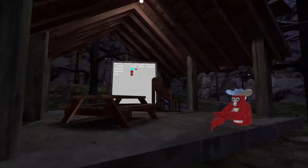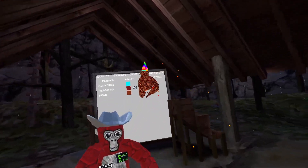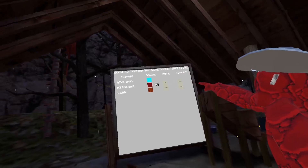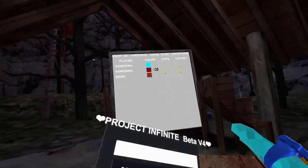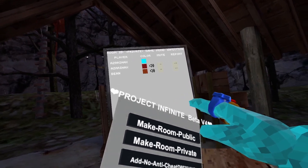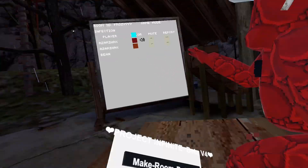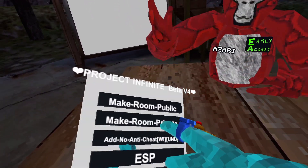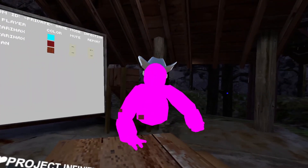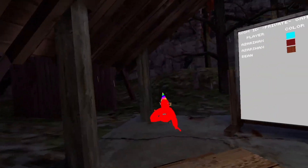Make room public — we don't want to do that but I'll do it. What will it do though? You won't get banned — it will make the room public. You see how it says private? Press it. Wait, they're flip-flopped so it's actually make room private. I can see you through walls — that's cool!